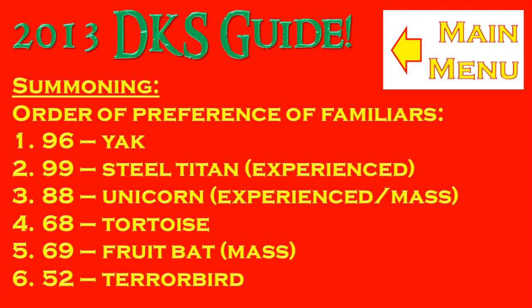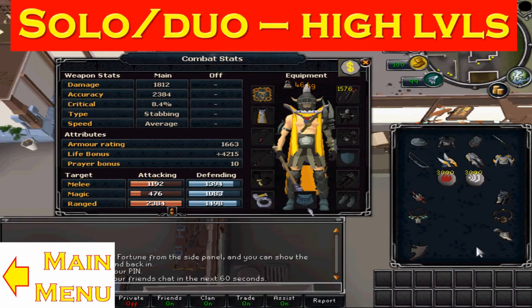Hello guys, welcome to the section of the guide where I talk about gear setups. The first section is talking about solo and duo setups. Here you will want to tri-brid because if you're solo or duoing, you can't really survive just using one style. You'd want to be tri-briding along with your teammate.